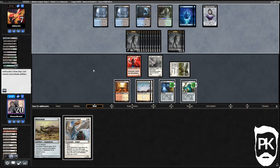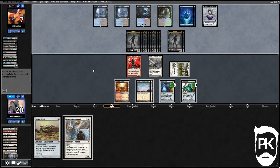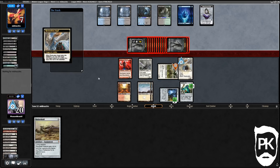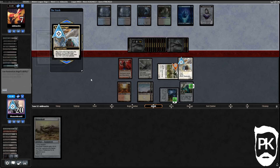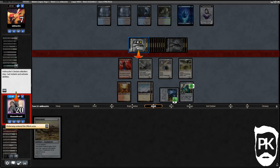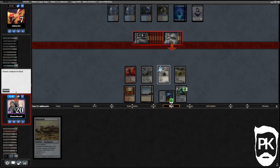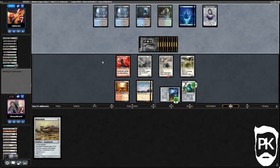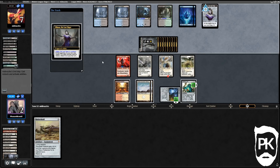We've got lethal but we need to survive their attack — there's 24 power on board. We have to do the maths. Wisp comes back and flickers out a zombie. We block these two — nine times two is 18 — so we'd take 18 and then kill them in the air, going down to two. What a ridiculous game of Magic! What an absolutely ridiculous game of Magic — look at all the zombies.